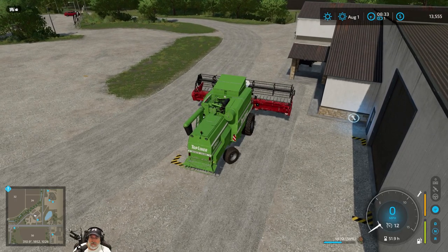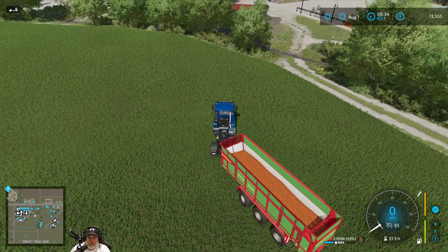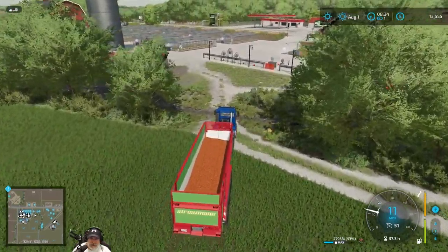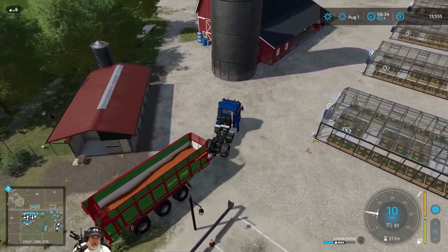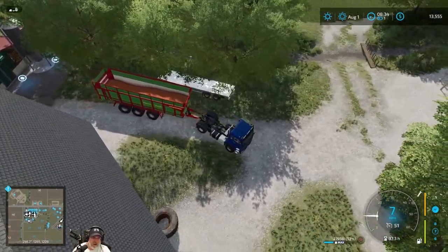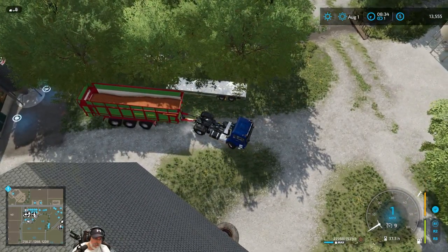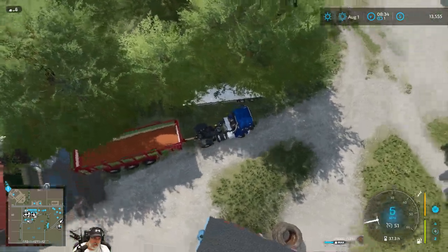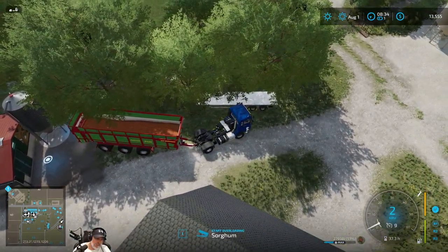We'll get the combine out to the field, then go drop off our grain and try this thing out. We currently have 27,900 liters — sorghum is pretty heavy because the trailer is actually only 53% full. As mentioned, we'll top the chickens off, and that should keep them well fed for several months before we have to worry about them again.